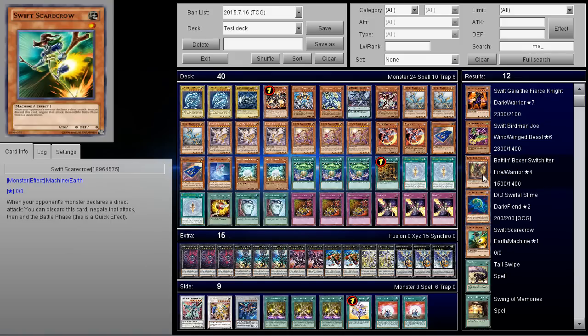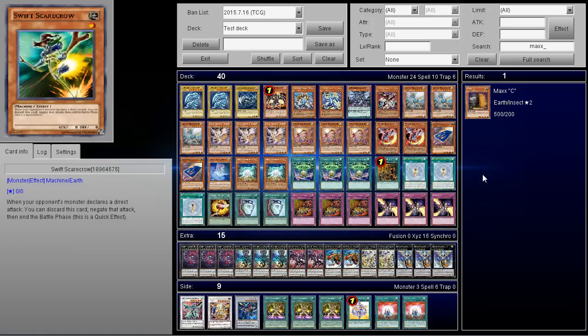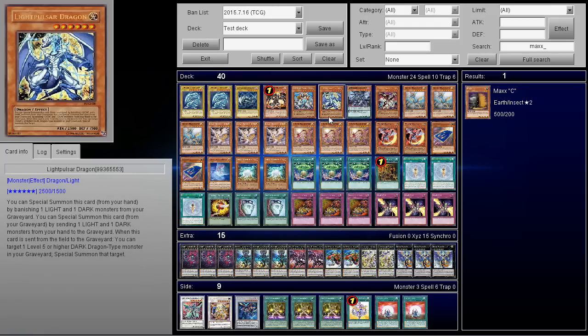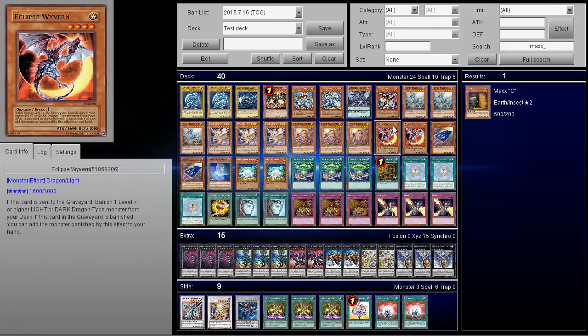Maxi is really good in any OTK-based deck because sometimes your opponent won't want to go for game — they'll think 'he just Maximorph'd me, I'm not going to let him draw 20 cards.' But if you add Maxi you do want something to draw into so you prevent yourself from losing — things like Swift Scarecrow. I don't recommend Battle Fader in a Heretic deck because you want to be able to special summon Tefnuit through its effect when your opponent controls a monster and you control no monsters.